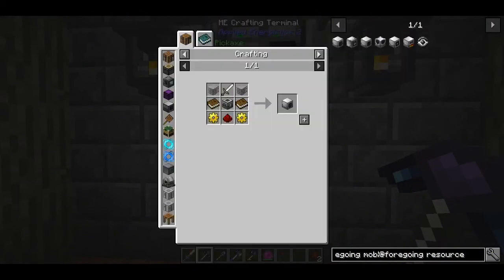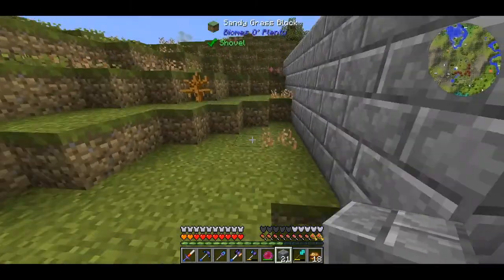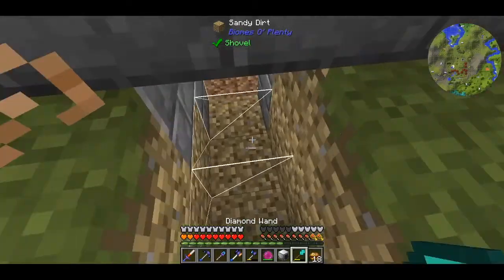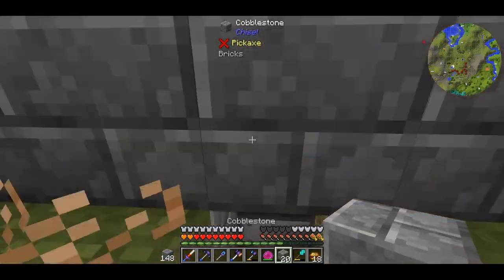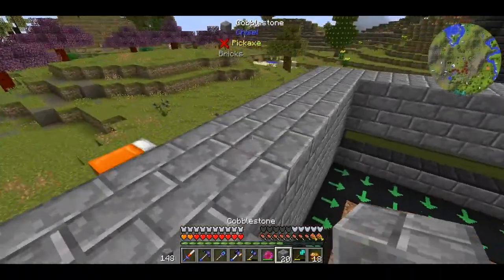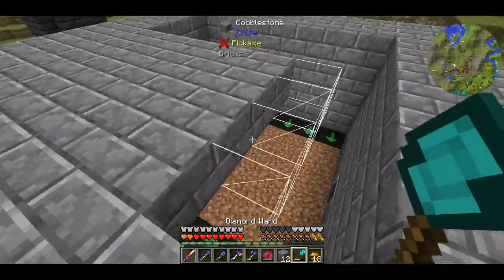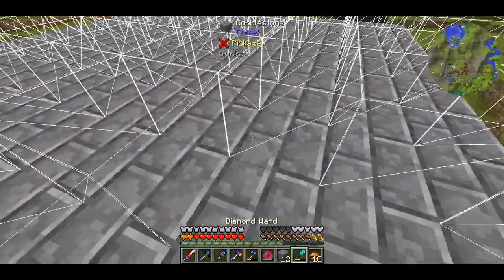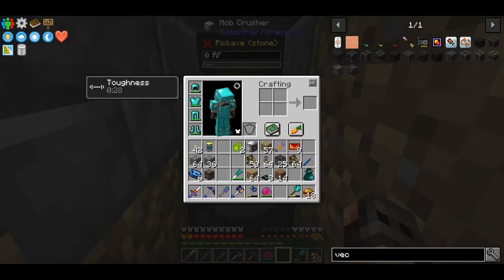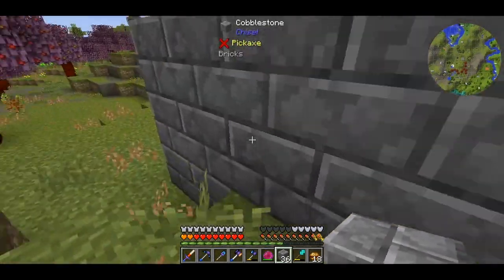I wanted to make a small mob farm, and since the grinder from Draconic Evolution is super expensive in this mod pack - it needs like 6 nether stars - I'm going to use a mob crusher from Industrial Foregoing. It's going to be a small 7x7 mob farm with cursed earth. I want to gather as much mob essence as I can to use later in a spawner for the mobs I actually need. I will also install drawers to save occasional enderpearls, dimlets and other mob drops. Just remember that the mob crusher has a range of 5x5 and this is why I'm using vector plates.